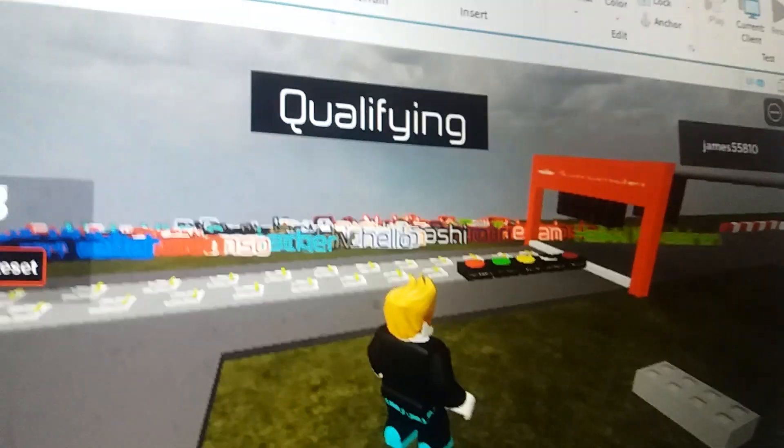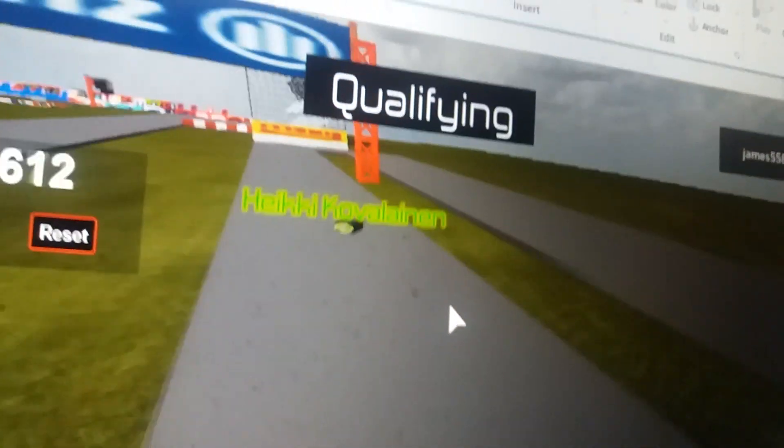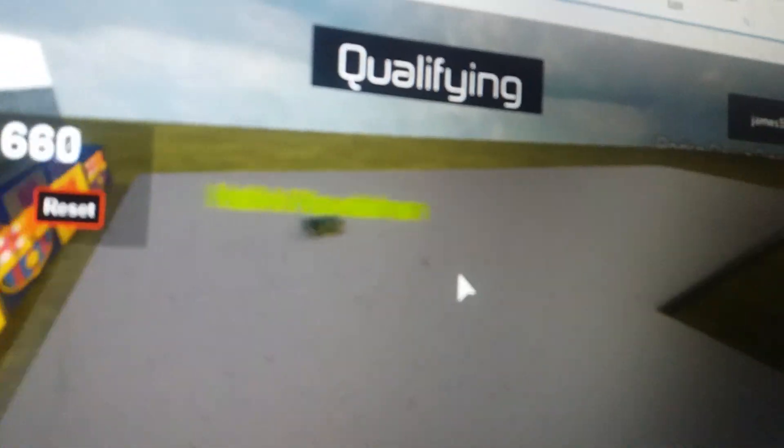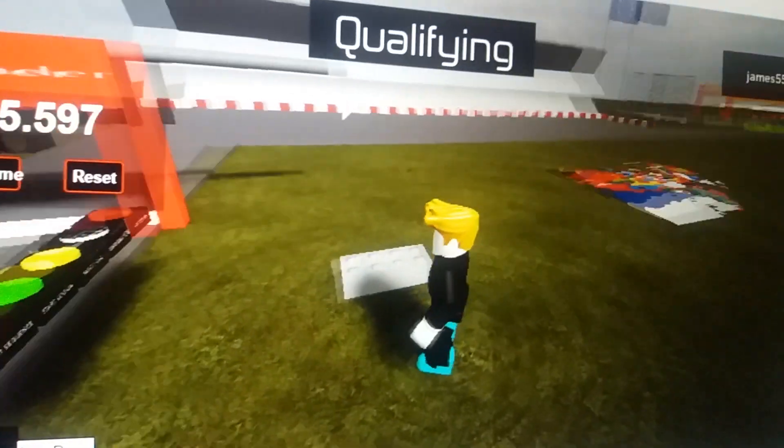Next up is Heikki Kovalainen for Team Lotus. Let's see what he can do for his lap time at this European track circuit. He goes through the second sector now. This track is getting quicker as he goes through. He turns into the long straight and through the many corners this track has. He finishes at 45.274 — a solid if unspectacular time for Team Lotus.